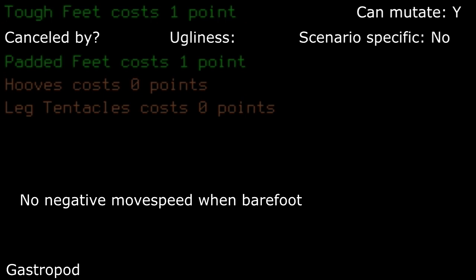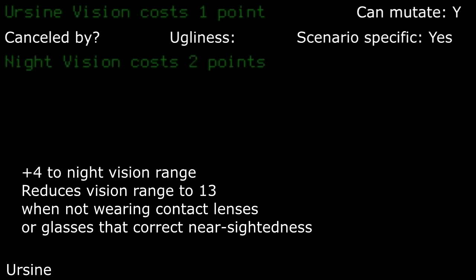Tough feet: a slight downgrade to padded feet, but becomes rather pointless until you get some fitting footwear. It's really up to you if this is even worth it. Ursine vision: with a larger night vision range than the standard mutation, it's fairly good for creeping around in the dark. However, in the light or daytime, you suffer from short-sighted penalties. Just keep that in mind. I usually pass this one up due to the vision penalties.